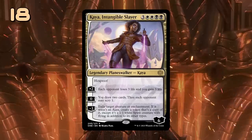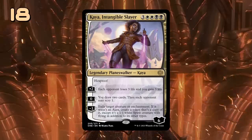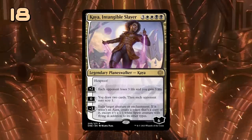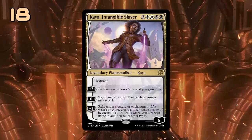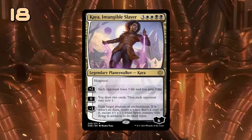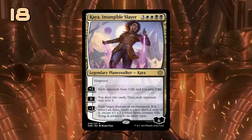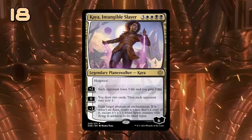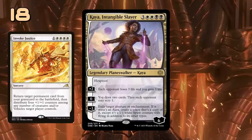Next up is another planeswalker: Kaya, Intangible Slayer. She has a hefty price tag at 7 mana, but the abilities make up for it. The plus 2 drains the opponent for 3 while gaining the same amount of life. The 0 ability lets us draw 2 cards while letting the opponent scry 1 in return. The minus 3 can exile a creature or enchantment, creating a 1/1 spirit creature token with the same abilities as the exiled card. Kaya also has hexproof, so she can't be taken out by removal easily. The main challenge is resolving a 7-mana card, so this will be at its best in a control deck, or in a combo deck that can reanimate Kaya — thinking of cards like Invoke Justice to get it in play for 5 mana instead of 7.